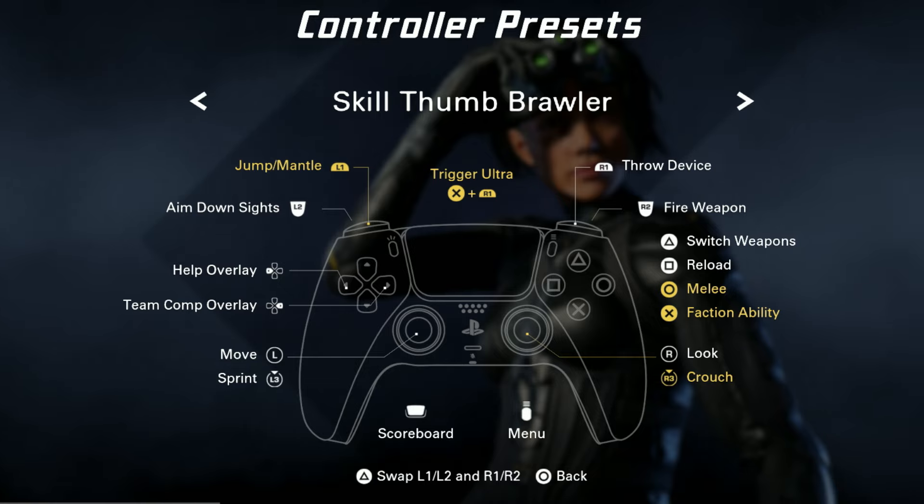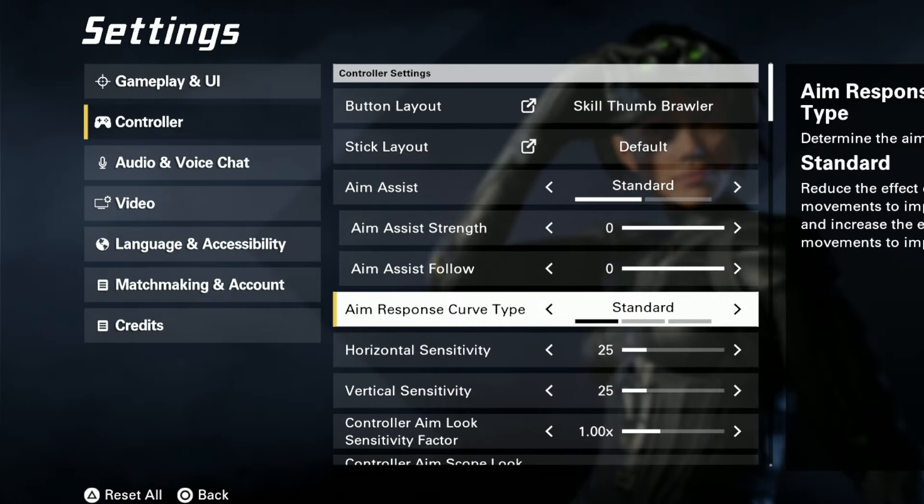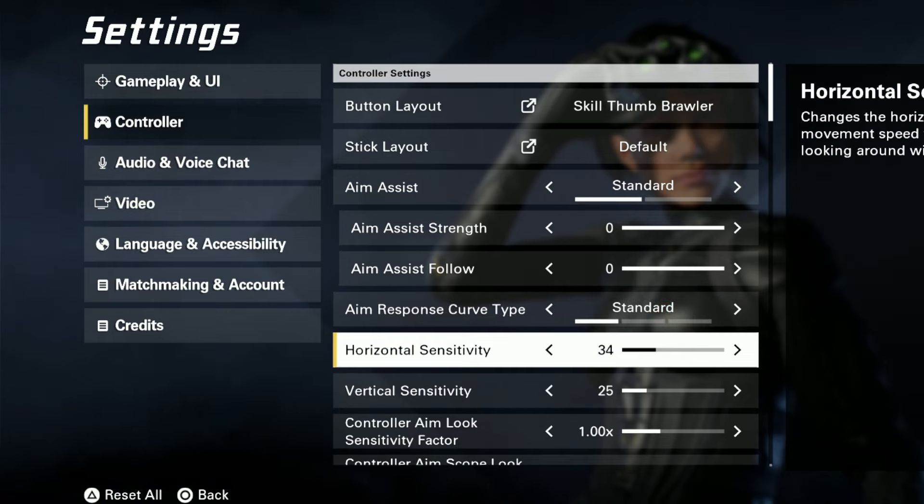Now on the controller side — please pause the video because these are my controller keybinds. If yours don't look like this, you'll need to manually change it through the PlayStation settings. A very important keybind is jumping with L1. For aim assist, just leave it as default — don't mess with aim assist, honestly.